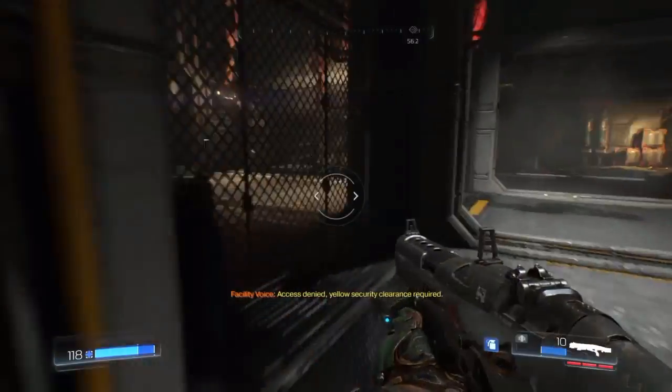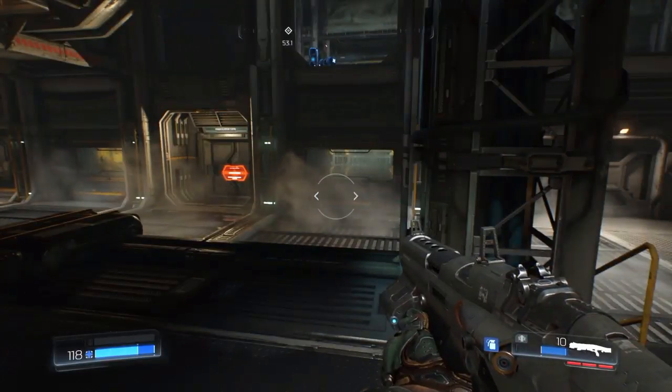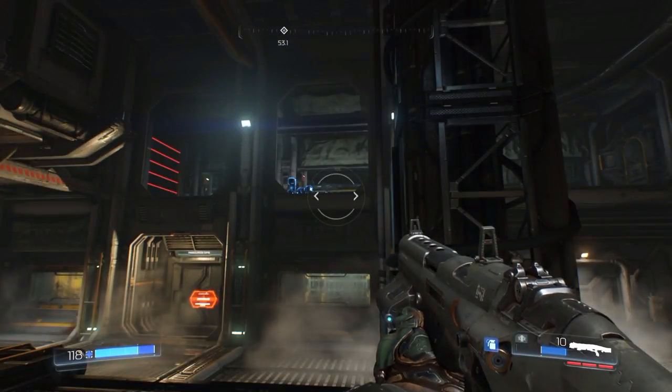Pretty much when you get to this point of the level you need yellow card access. There are a few other things we can get in this place, but this one is just going to be the Plasma Rifle. So remember this place here, you're going to need to remember it for later on.